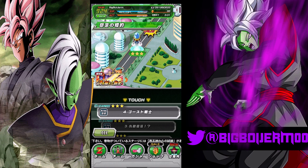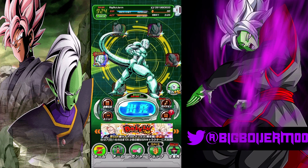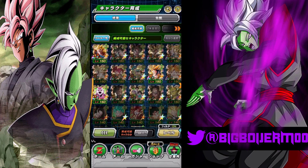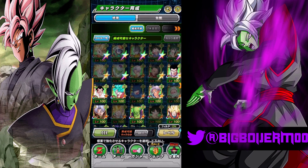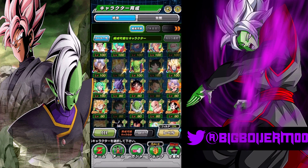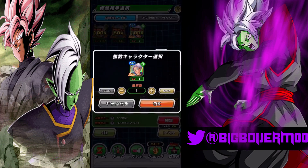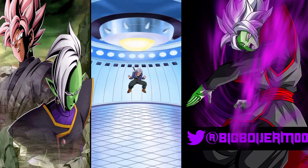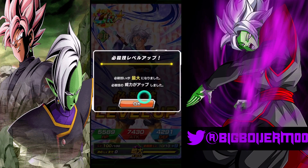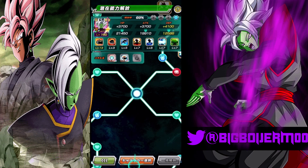If you guys made it all the way to the end, drop your boy a like and subscribe. Let's go ahead and rainbow Trunks now — let's train our boy Trunks all the way done. He's somewhere... there he is. We have all nine copies here that we need to get him up to SA10. I already have two, actually — upon first login in the celebration you get five copies.